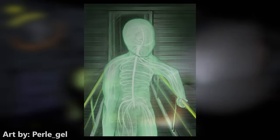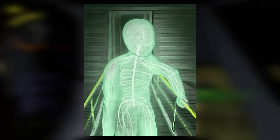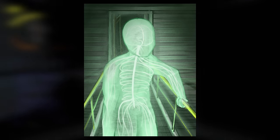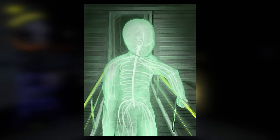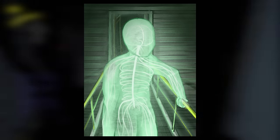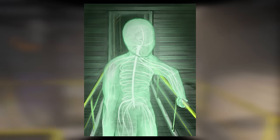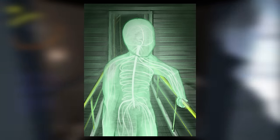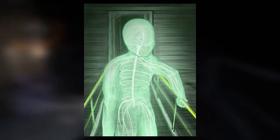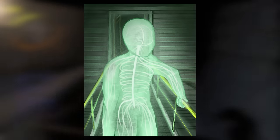Next up, the Radiators. Another paranormal entity like the Ghost Girl, the Radiators are strange apparitions appearing like human nervous systems suspended in glowing green ectoplasm. They spend the vast majority of their time not manifesting themselves physically. However, every once in a while they will appear out of nowhere. Luckily they mean you no harm, and are intensely curious as to the nature of these strange fleshy things that they haven't seen before. They will only watch you, standing completely still for a few seconds before demanifesting and leaving you alone for a bit.